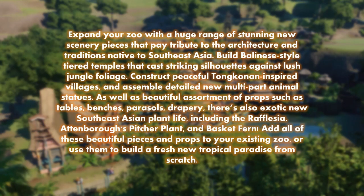Expand your zoo with a huge range of stunning new scenery pieces that pay tribute to the architecture and traditions native to Southeast Asia. Build Balinese-style tiered temples, construct peaceful Torajan-inspired villages, and assemble detailed new multi-part animal statues, as well as a beautiful assortment of props such as tables, benches, parasols, and drapery. There's also exotic new Southeast Asian plant life including the rafflesia, Attenborough's pitcher plant, and basket fern.